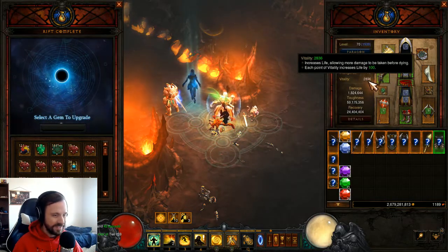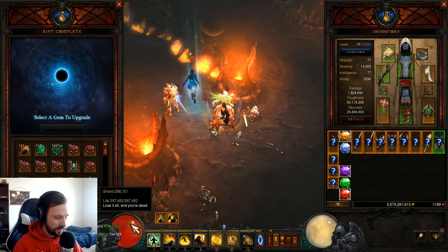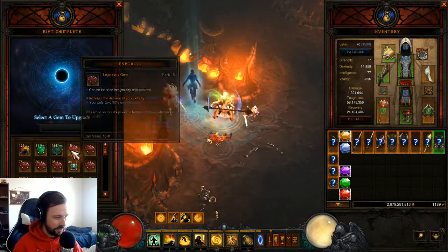That was 2 minutes and 18 seconds on GR 105. When I put back on that augmented helm, I'm probably ready for 106s. This is what I'm using right now on 105s. You might notice this tiny health pool — 397,000 — and yet things never really hurt you. If they do hurt you, you're going to drop Squirt's and not deal much damage. So try to always play on a difficulty where you kill things before they have a chance to hurt you, and therefore keep Squirt's up and keep doing amazingly.